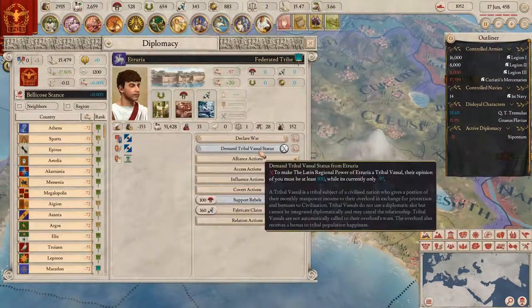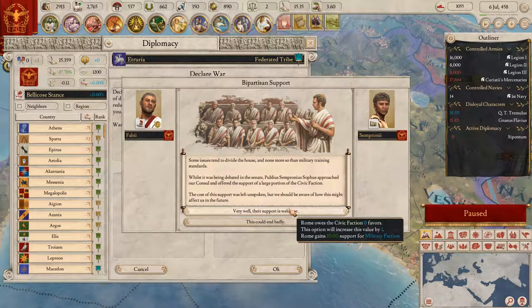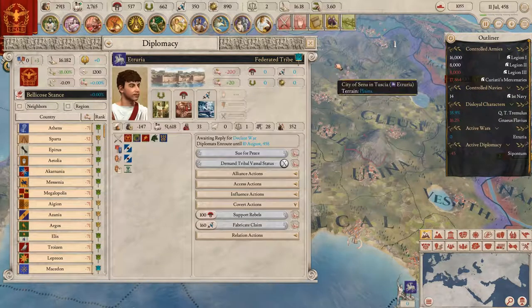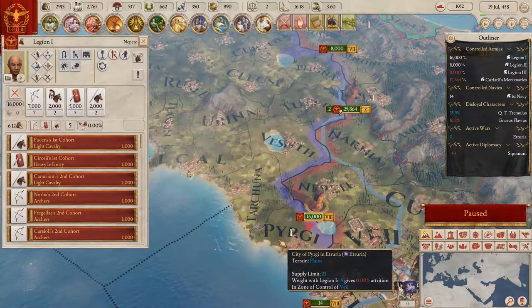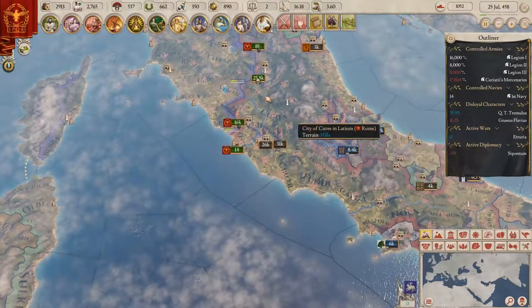Going back to declare war. There was a senate issue about military training standards being debated. Sempronius Sobas approached our consul and offered the support of a large portion of the civic faction - the cost was left unspoken, but we should be aware. We'll take it. Now we're going to declare war. They have some forts, I have no idea where the armies are, but we'll find out pretty soon. Our friends are coming in with their armies as well.